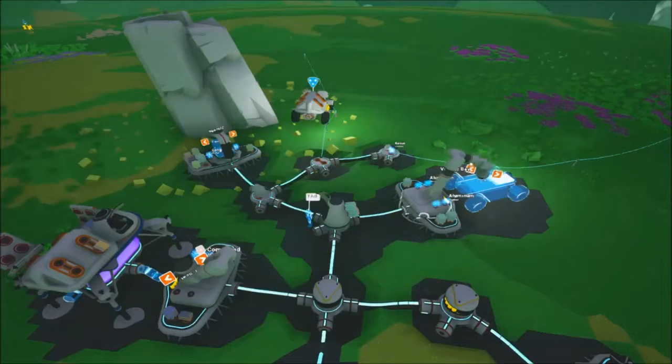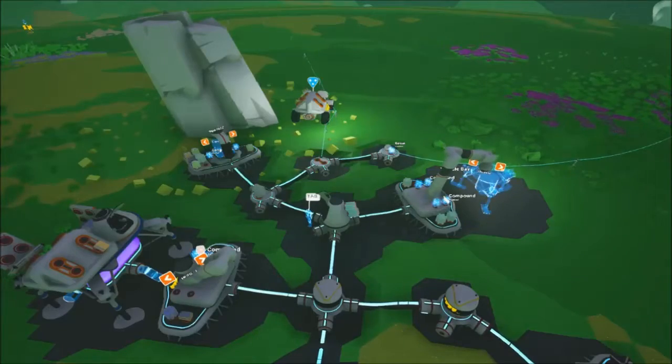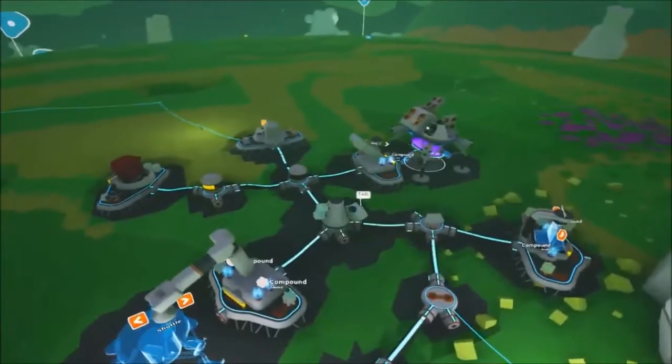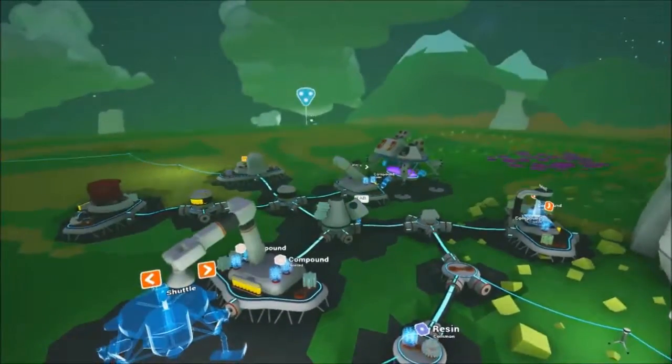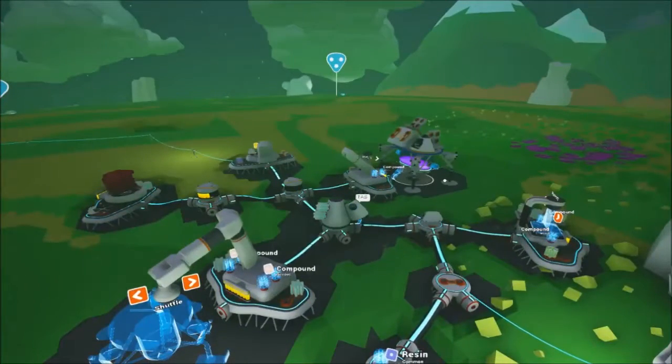You start off with the rover and the shuttle, and then you research the spaceship and the truck. I do have a rover around here somewhere — I have no idea where it is. That's the spaceship, and there's a shuttle over there. The shuttles and spaceships need hydrazine to move.